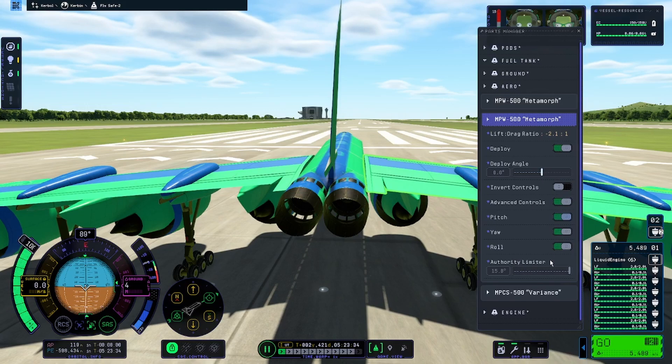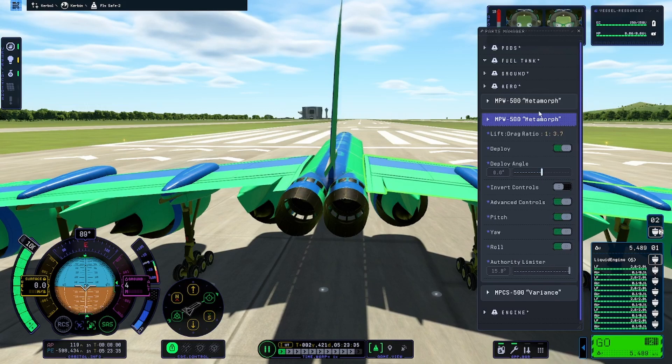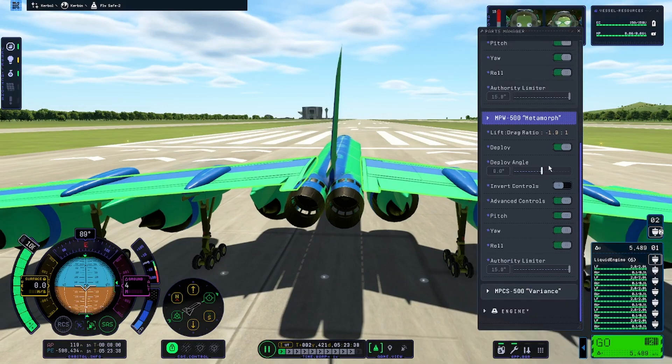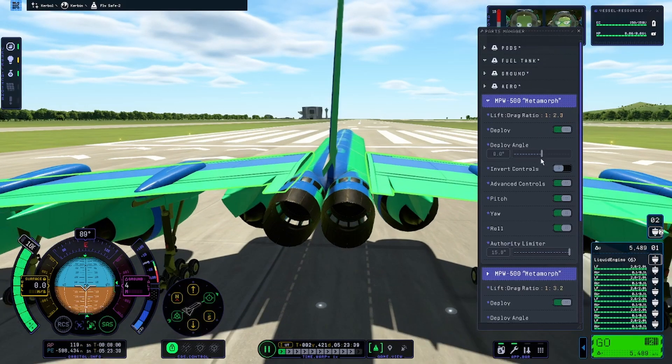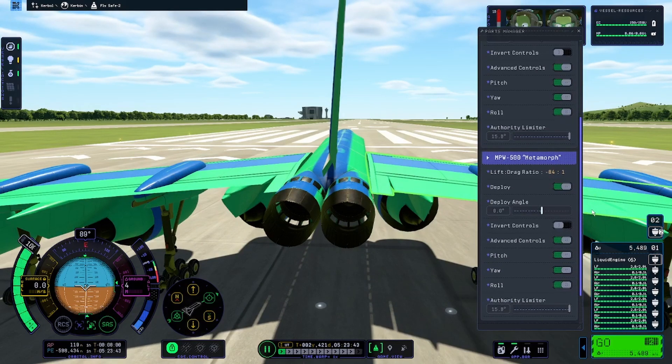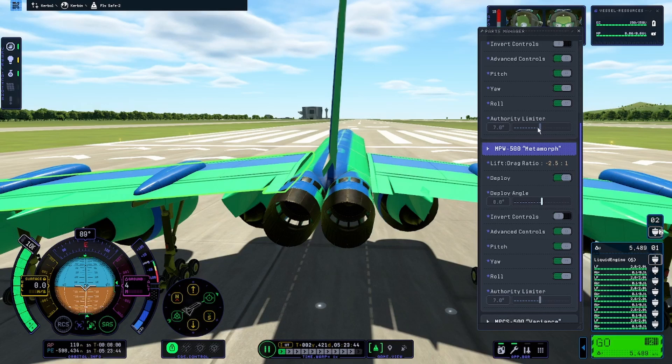I then go ahead and select advanced controls. From here you get to set your authority limiter. What this does is it limits the movement of SAS, so whenever you do have SAS selected it doesn't go as floppy.